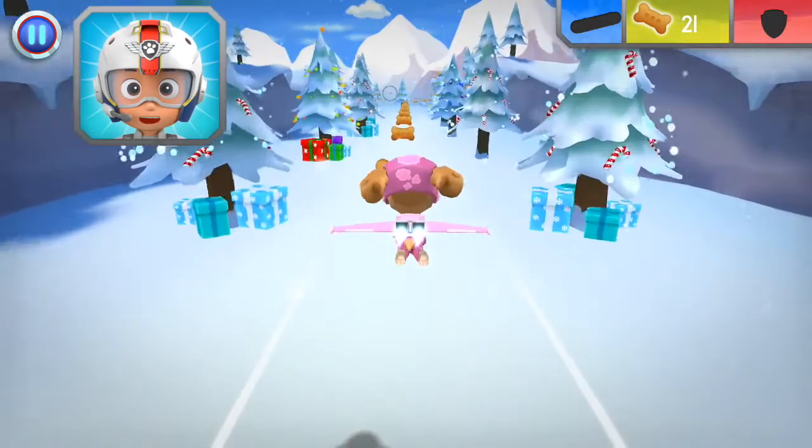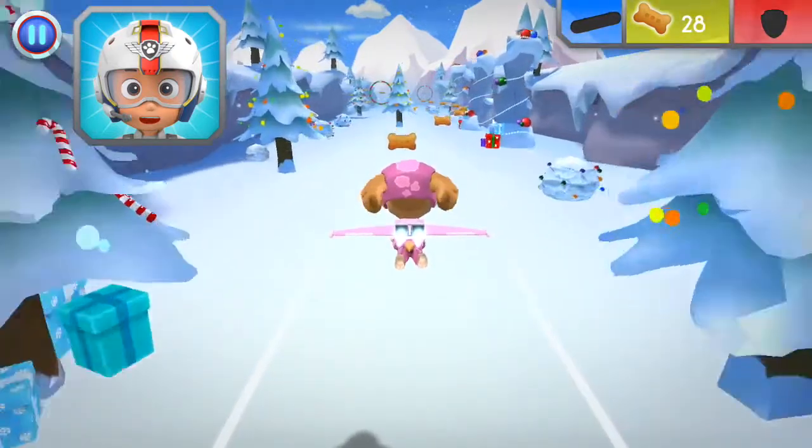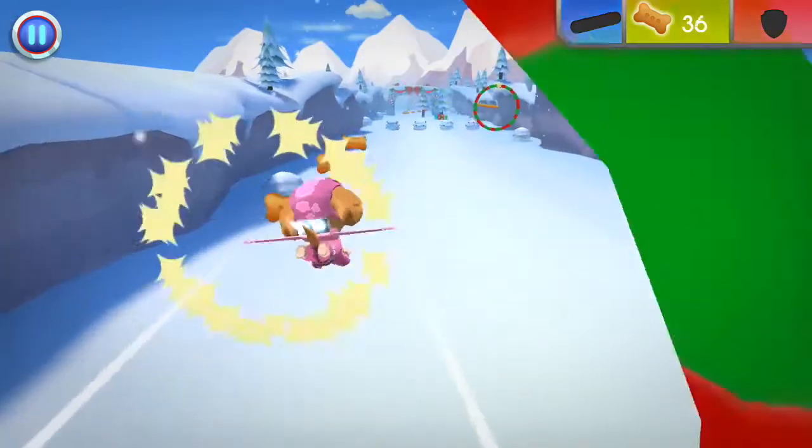Sky, come in. There are some penguins trapped in the middle of an icy lake. Zuma can build a raft to save them, but only if you find the five wooden logs he needs. Collect them for him. This pup's got to fly!